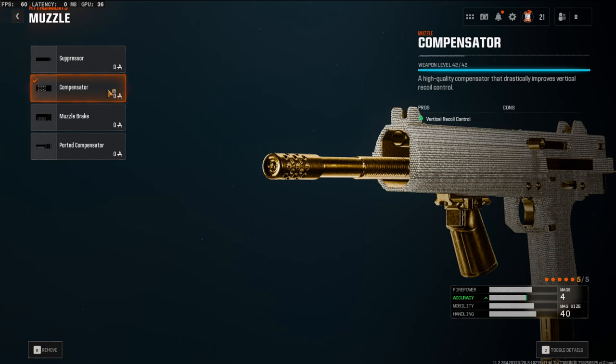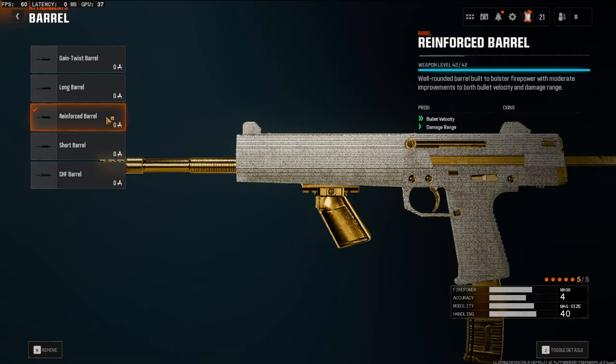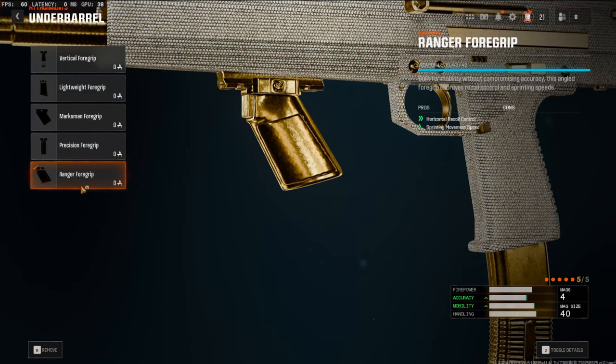Starting off on the muzzle, we're going to be using the compensator. Without this muzzle, this gun definitely jumps up a ton — this is going to add a bunch of vertical recoil control. Over on the barrel, we're going to be using the reinforced barrel. This is going to boost your bullet velocity and damage range.